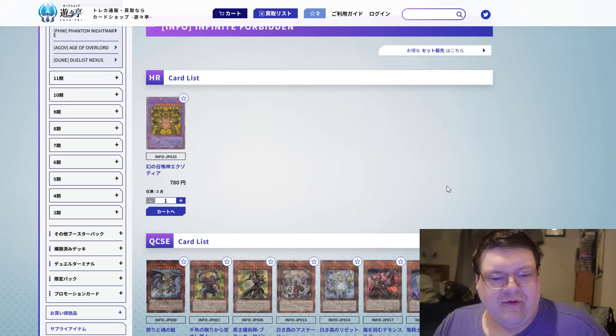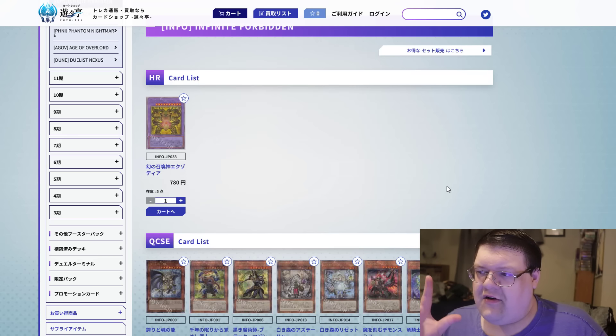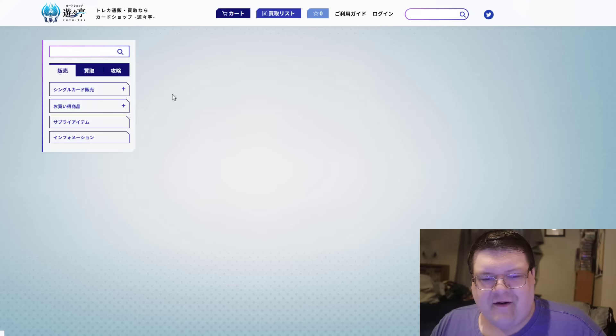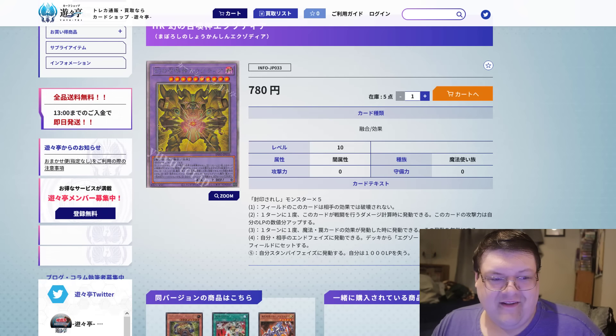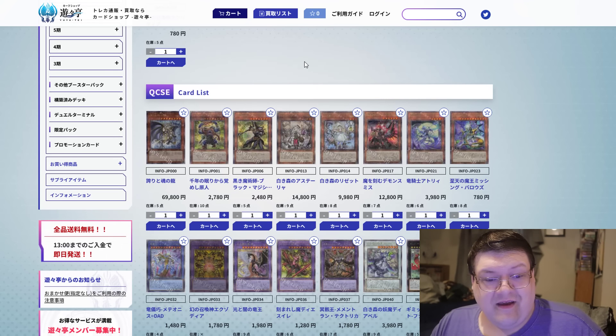Infinite Forbidden. I wanted to pull up the OCG side of things before we start getting into the nitty gritty, so you can see where the high value is and start to decide where you need to be saving money to get these future cards. We don't quite get the holographic rare like the OCG does, but this thing is also like $4, which is kind of insane. If you're a collector, that would be something to pick up.